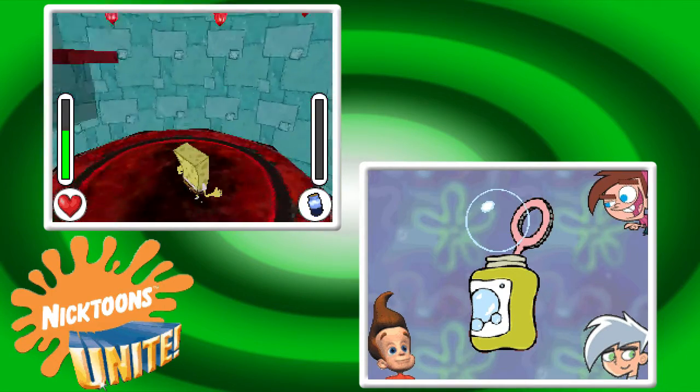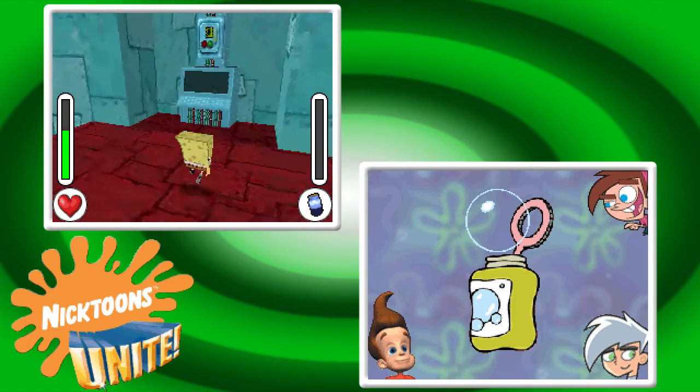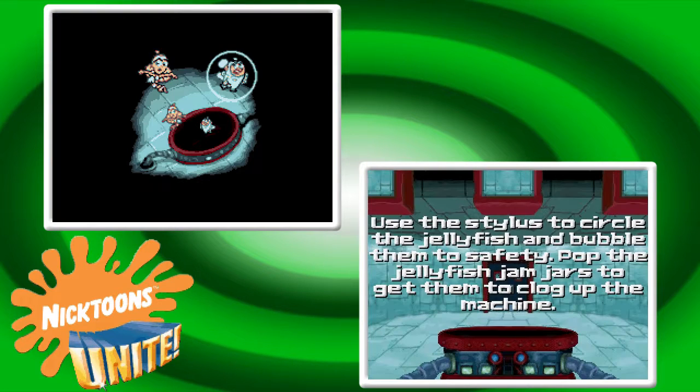After this we get the unfun part. There are things hanging from the ceiling — they seem to have something to do with making the water level rise. It's a jellyfish game, but for some reason we have fairies on the top screen; not sure what the point of that is.